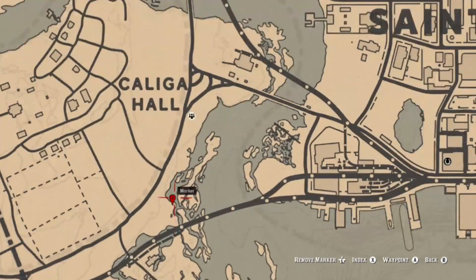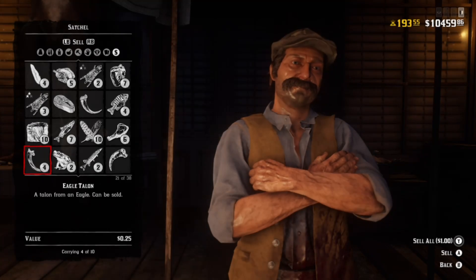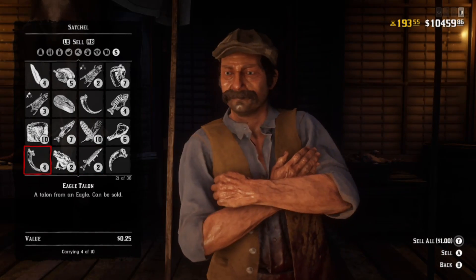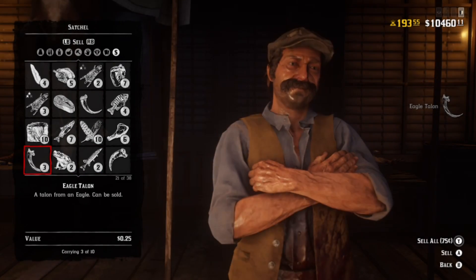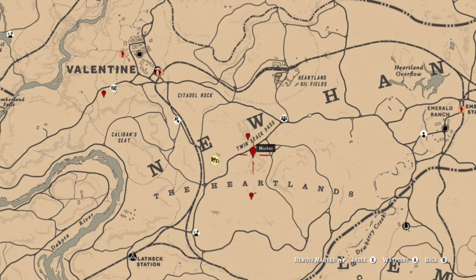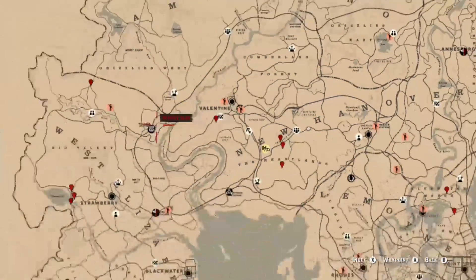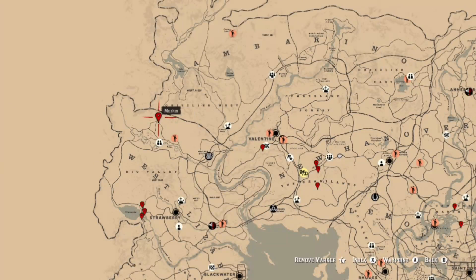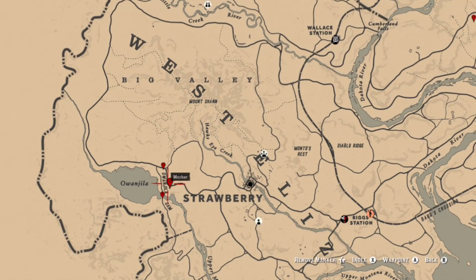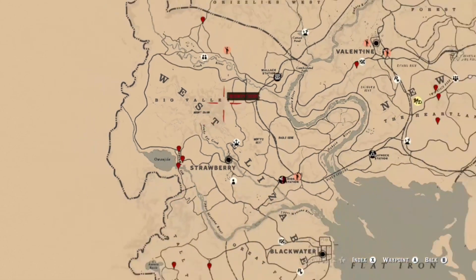Further south near Calico Hall and Shady Bell there are spoonbills that spawn there as well. For animal claws, you can get these from a lot of different animals — Eagle Talons, bear claws, and badger claws all work. At Twin Stack Pass you can find eagles; in the Heartlands you can find badgers; near Valentine there are good badger spawns; and north of Little Creek River there are bears.